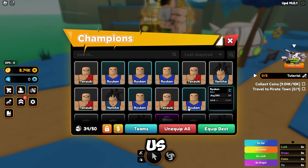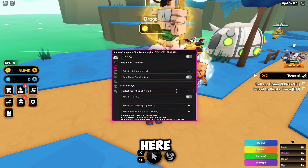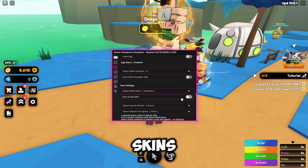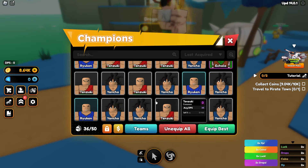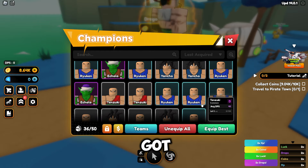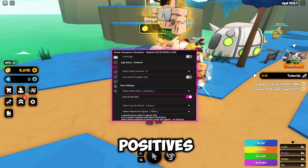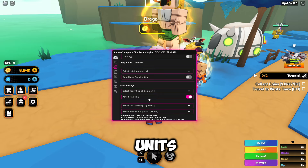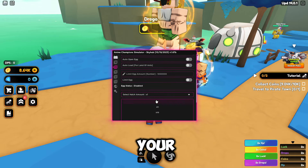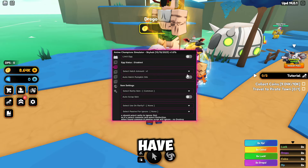As you can see, it is taking our yen or coins and giving us different characters. The good thing about this is you can come down and auto scrap different skins — it will scrap all the commons you've got, which is very nice. You can also set passives for your characters or units, and you can select your hatch amount: one, three, or ten, depending on whether you have the game pass. You can also auto hatch the Pumpkin Orb.